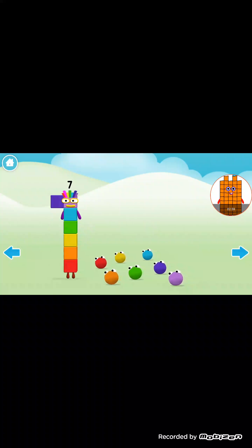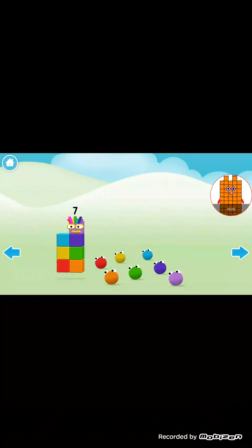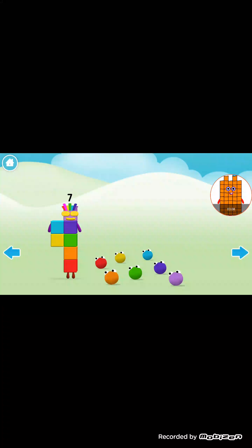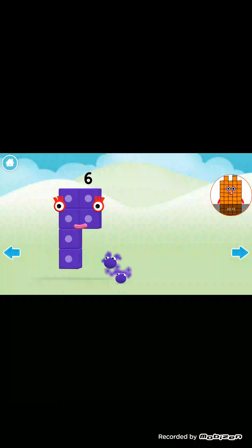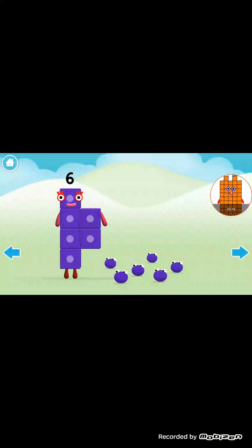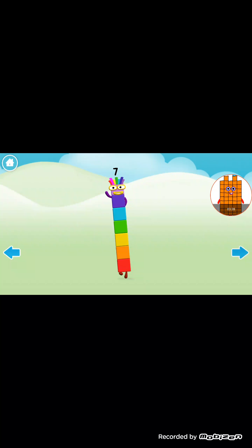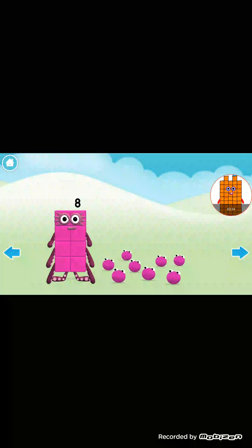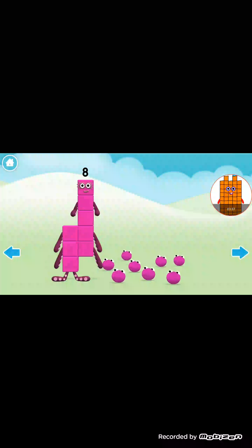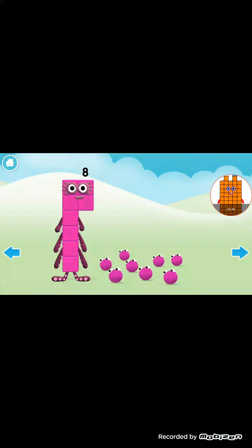Let me quickly recap six's shapes. Just get the right shape. Yeah, I've definitely seen all four shapes. Okay, his limbs are in the correct color.